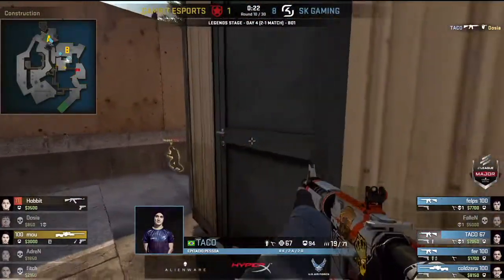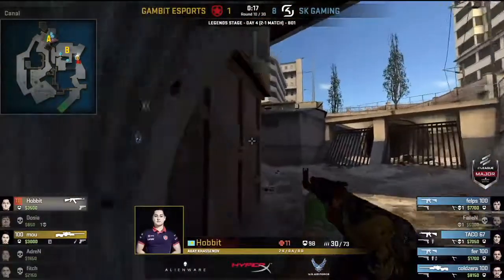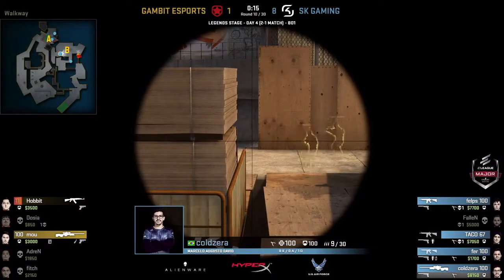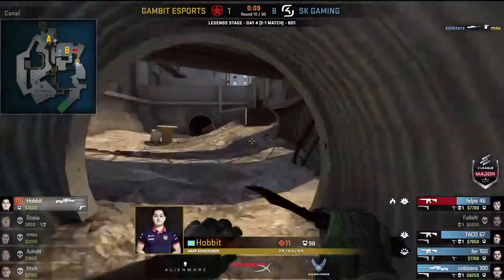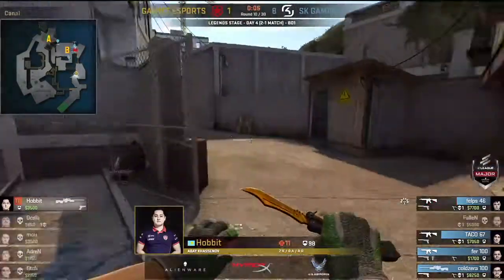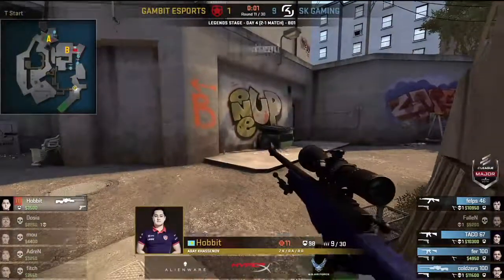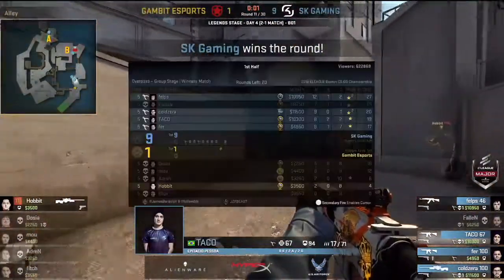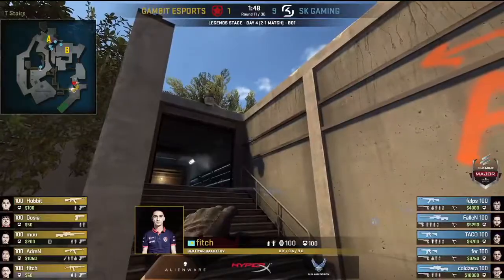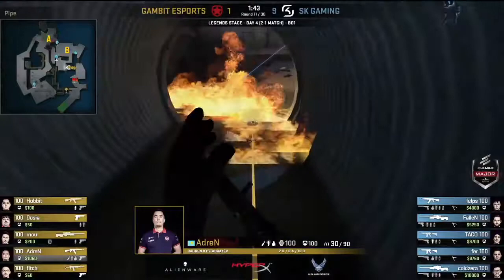Dozier is taken down, Hobbit still alive but tagged. Mo is around the monster area and Hobbit will join him with 19 seconds left. The positioning here is really good — they'll be able to crouch through the angle, but Coldzera takes down Mo who doesn't crouch, and that's going to be the round. Hobbit tries to save the AWP and should get out of dodge in time. This is a fantastic reset round for SK — nullifying Gambit's default opening and using lots of grenades to make things awkward.